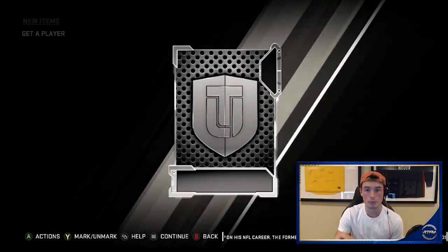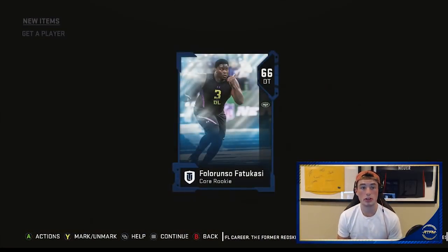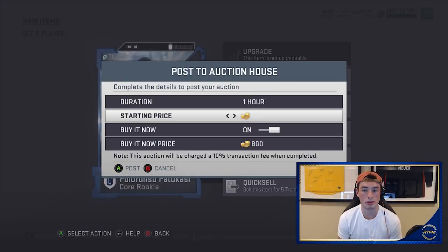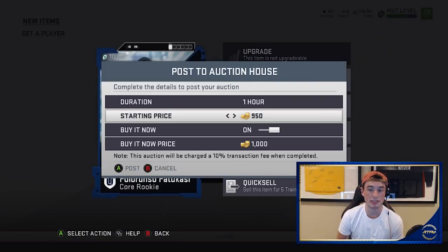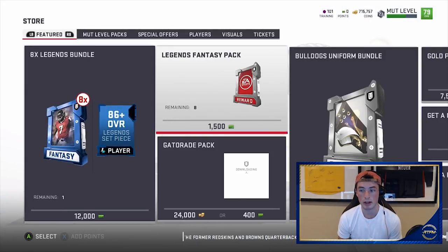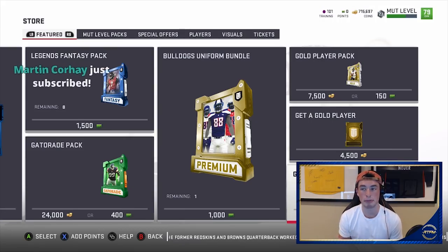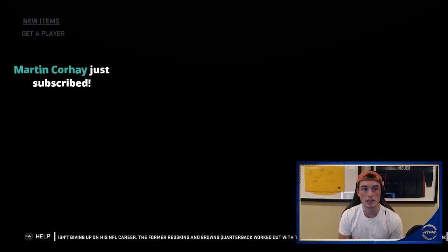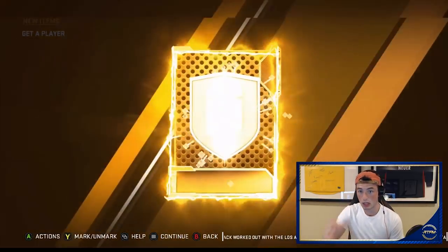Within that pack you get 1,000 coins. Now they don't insta-sell — they sell about one minute before the hour expires. So you can list 20 at a time. At worst with this method you're breaking even — you're selling those cards for 1,000 coins. Now out of this pack you can pack golds. So here's a 66, right? I'm not gonna add him to the set — you would want to auction him for an hour at 1,000 coins. He will sell.